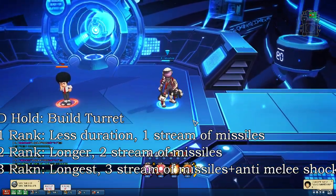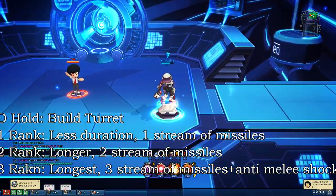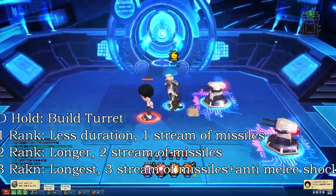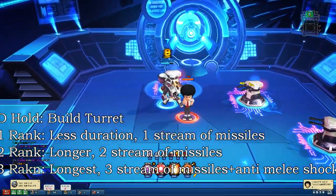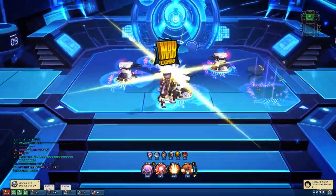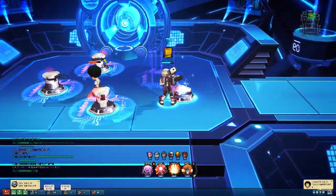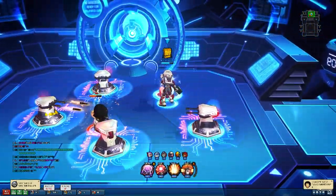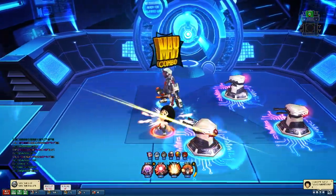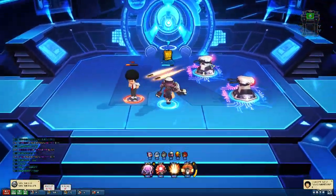So onto the main attraction with Engineer: the Hold D. Your Hold D uses your five-meter passive bar. When you use your Hold D, you build little turrets, and these turrets automatically home in on opponents and attack them. You can have up to five of these mini turrets. They don't last a crazy length of time, but it's pretty nice. You can have four out consecutively pretty regularly and manage five once in a while.